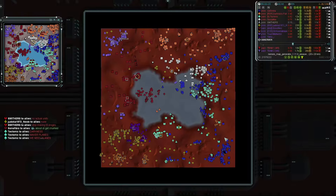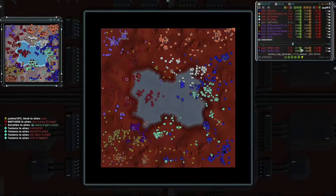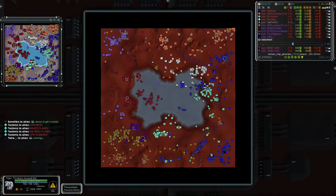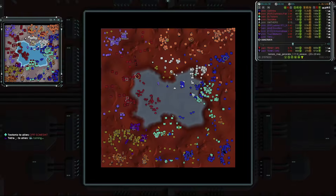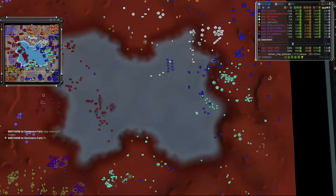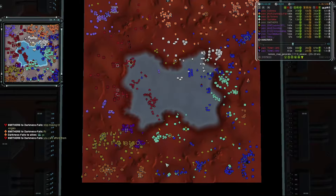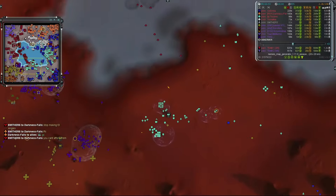Team one is at four players, team two at five. Team one currently has 950 mass/second versus 900 for team two — a slight mass advantage for now. Team two has a large navy and has already forced back team one. Let me know down in the comments who you think is going to win, and don't forget to like and subscribe.